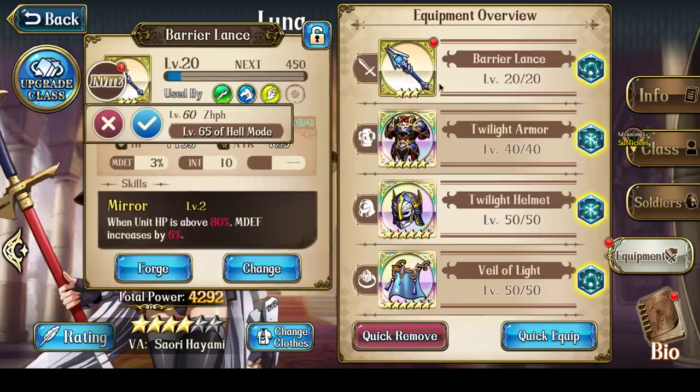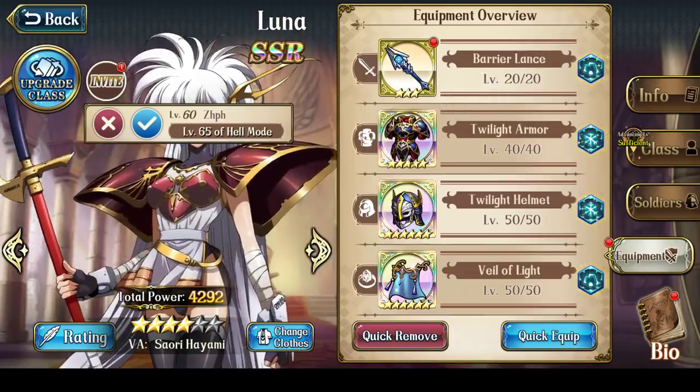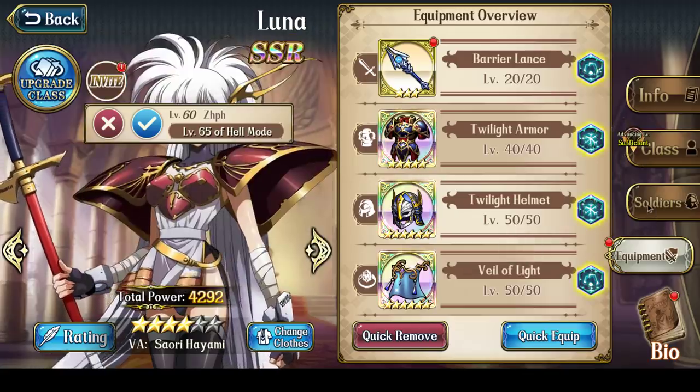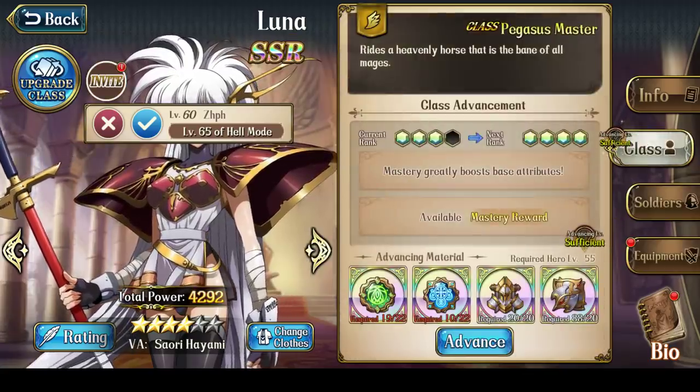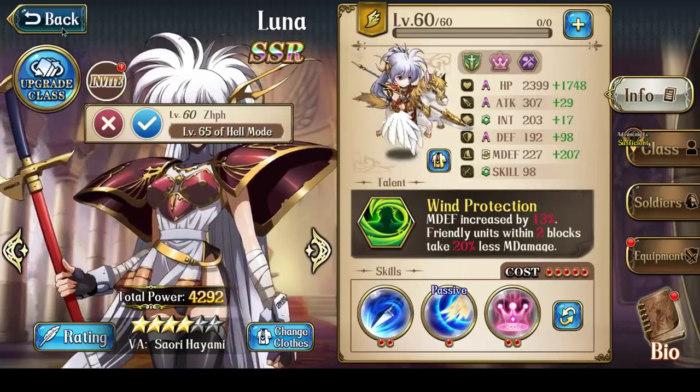So we've talked about her equipment: Ullur's Bow or Cursed Lance, my personal recommendation of Twilight equipment, and then Veil of Light. That's everything I wanted to say about Luna.